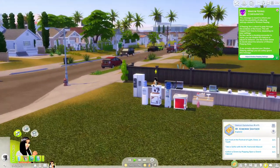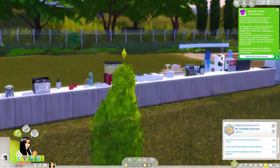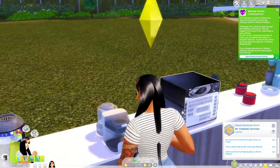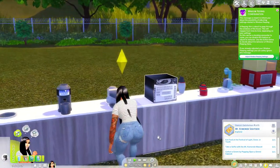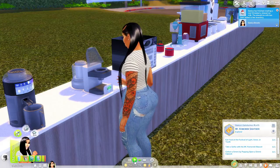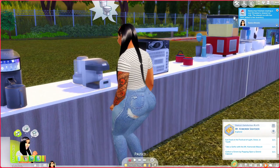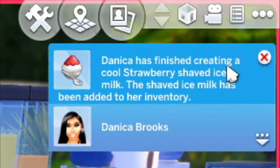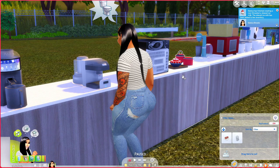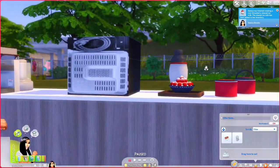Over here we have a little shaved ice milk machine. We're going to create some shaved ice milk — let's make the strawberry one. It cost 40 Simoleons to make. Alright, it's done — she's tasting it. The notification says: Danica has finished creating a cool strawberry shaved ice cream milk. The shaved ice milk has been added to her inventory. And boom, there it is — look, this looks so good. I'm gonna take y'all kitchen to another level.